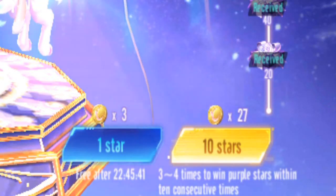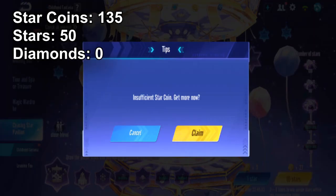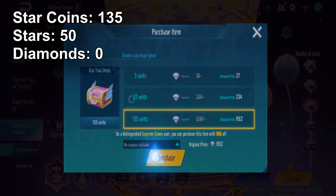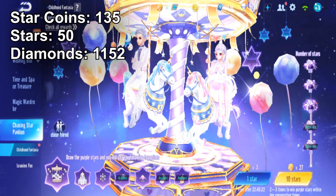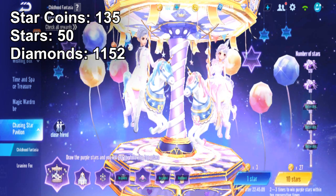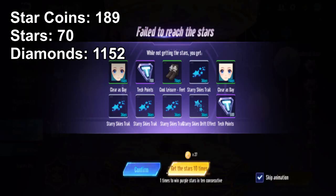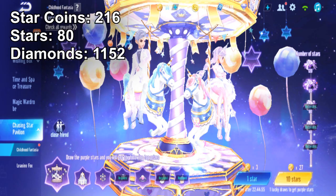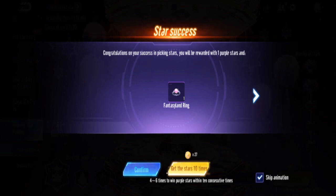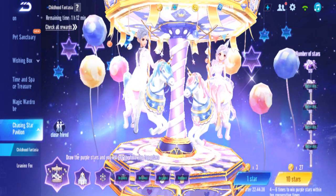Now at 50 pulls, spending about 1,152 diamonds for this. We have this item as well. I've already lost count — I think we're around 60 now. Maybe 70. Okay, the guaranteed one now. I think it's 80 if I'm not mistaken. We got the ring, as you can tell, though I'm not sure that's exactly the right number.